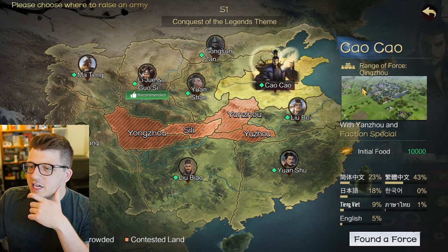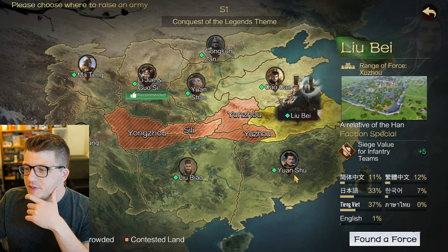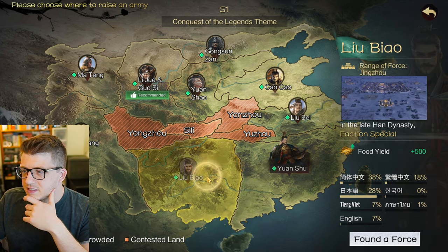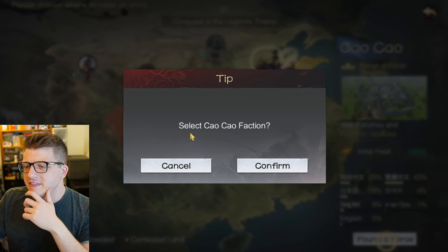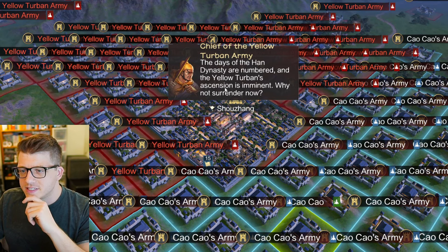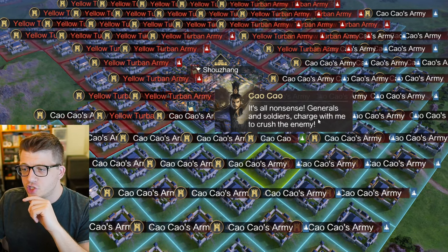The different regions have different starting bonuses - some increase your yield, some give you more currency. For example, one gives you 10,000 initial food, and here we have cavalry march speed. You can see the actual castle looks different depending on your territory. I might just be a goofball and pick the one that looks the best - we'll pick the outside faction and see what happens next.